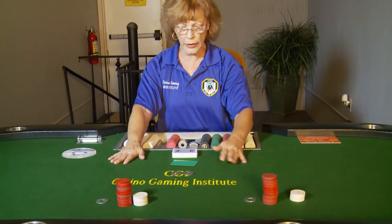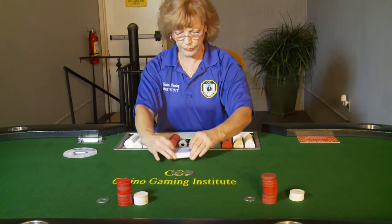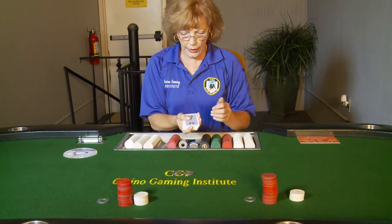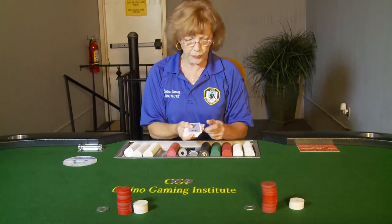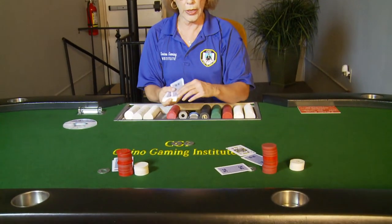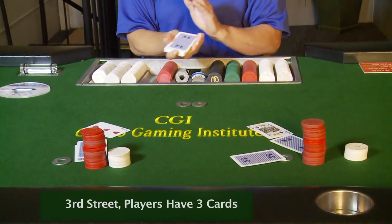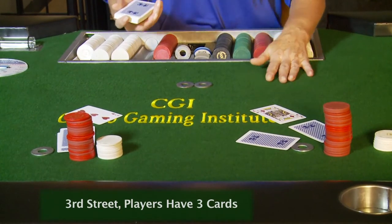I am now going to cut at least ten cards from the top of the deck and start my pitch. Remember to hold the deck at a 45 degree angle in your hand and the thumb lightly takes the card off the top of the deck — down pitch. The players will receive two cards down and one card up. I am on third street. How do I know? Because the players have three cards. It's called third street.